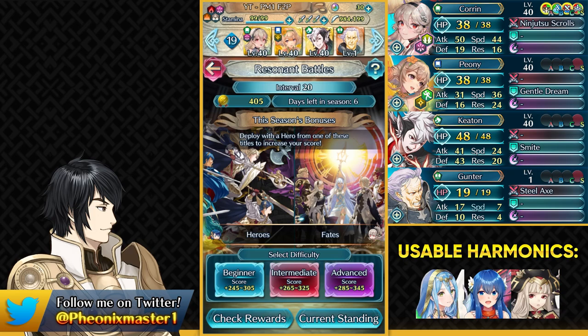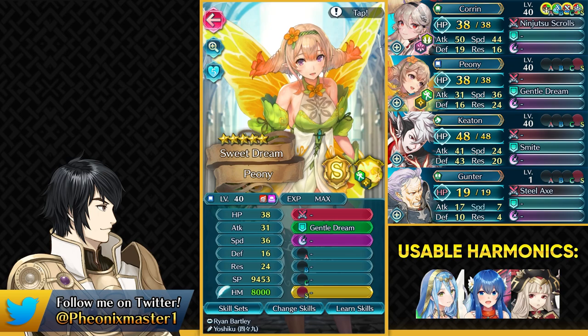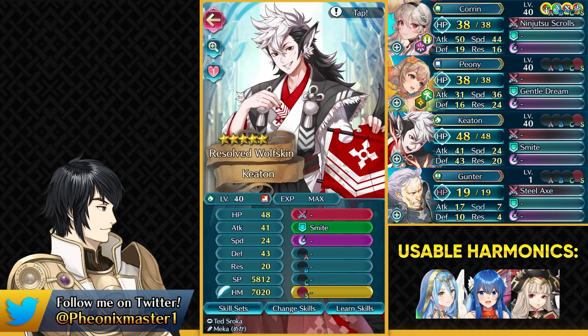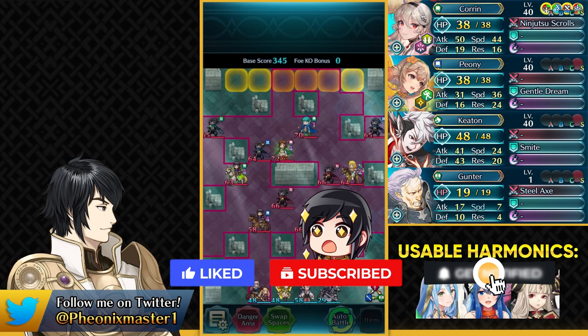We've got 3 harmonic units which you can use, and of course Desert Azura is gonna be a really popular one. Ninja Corrin is gonna be the MVP here — she is the free reward from Hero Rises and she's amazing in Fates weeks. We also have Peony, which could be replaced by Desert Azura easily. And then you just need a unit with smite. You wouldn't even need this if you are using Desert Azura, because she does have that cavalry mobility. And then we have the placeholder. You only need 2 harmonics to get the optimal scoring, but you can also use all 3 of them if you have them.